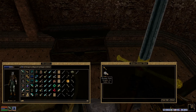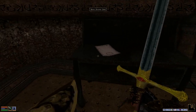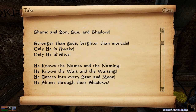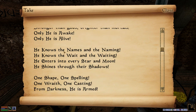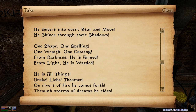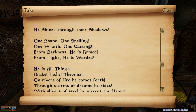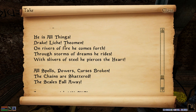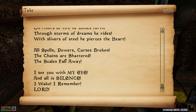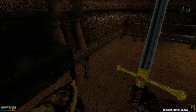There's some treasure here - rubies and Dwemer coins, I'll take those. And there's this parchment with scrawlings. I'll read it: 'All cries are waking. Whitest white of all white. Blackest blacks of all black. Shame and sun, sun and shadow. Stronger than gods, brighter than mortals. Only he is awake, only he is alive. He knows the names and the naming. He knows the weight and the waiting. He enters into every star and moon. He shines through their shadows. One shape, one spelling. One wraith, one casting. From darkness, he is armed. From light, he is warded. He is all things. Drake, Lich, Theoman. On rivers of fire, he comes forth. Through storms of dreams, he rides. With slivers of steel, he pierces the heart. All spells, powers, curses broken. The chains are shattered. The scales fall away. I see you with my eye. And all is silence. I wake, I remember, Lord.' I'll take that - it's a lovely poem.